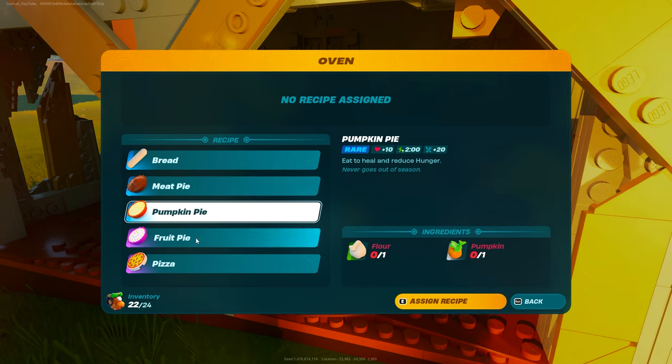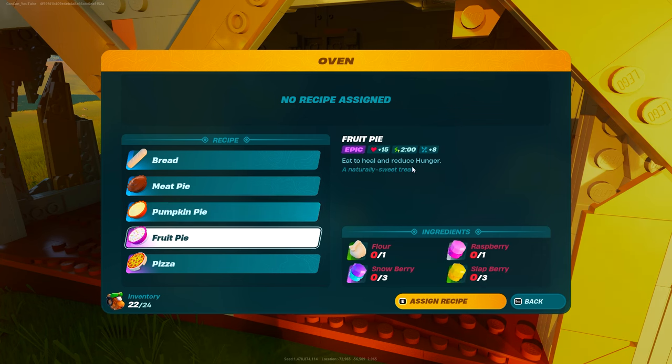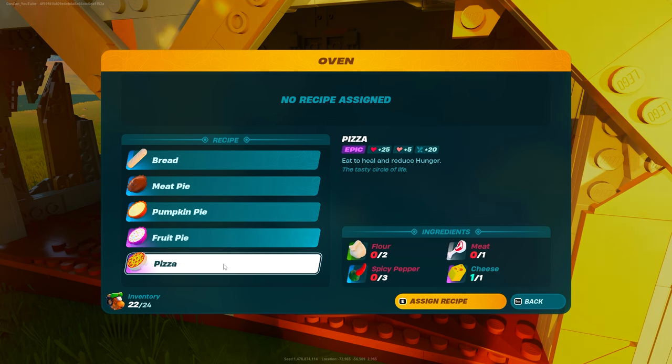There's also pumpkin pie for a speed boost, and fruit pie for another speed boost but with some more hearts. And then finally pizza, which requires cheese, which is really hard to get — and I'm going to show you where to get it.